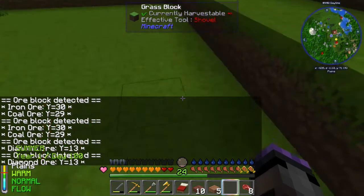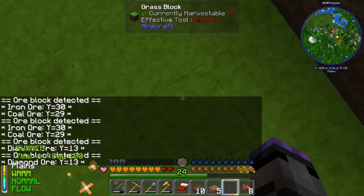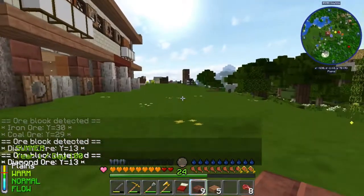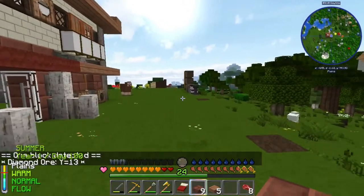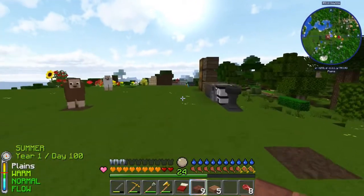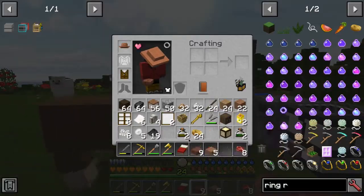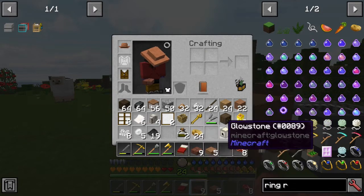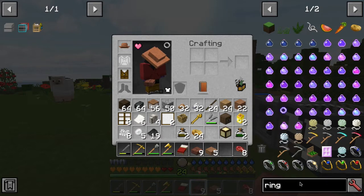Diamonds down there — I'm going to put a little block here to mark that and then go down and check. Wow, I did not expect it to take that long to find it, but okay. The white drop gives us glowstone, so let's make that lamp.